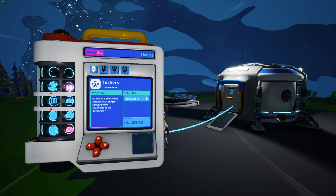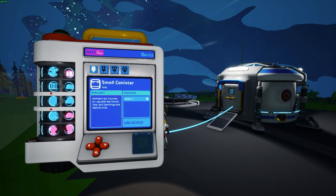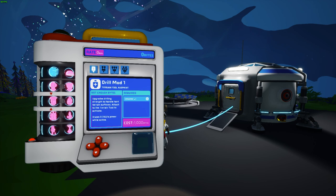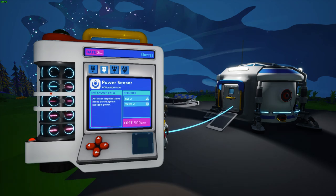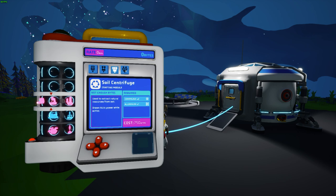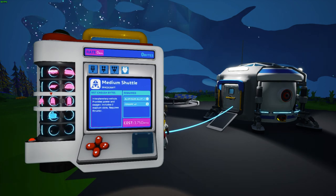When you open up your research catalog you'll notice there are items to research. Several are unlocked at the beginning of the game, while the majority are locked and cost research bytes to unlock. These items range from tools and equipment that can help you out, to base-building pieces, and even vehicles that allow you to get from place to place on the planet and from planet to planet.